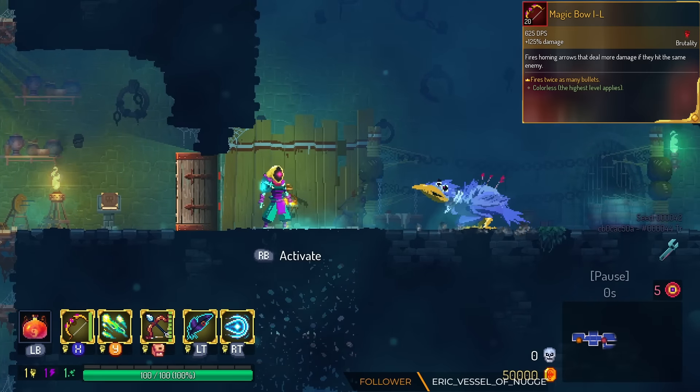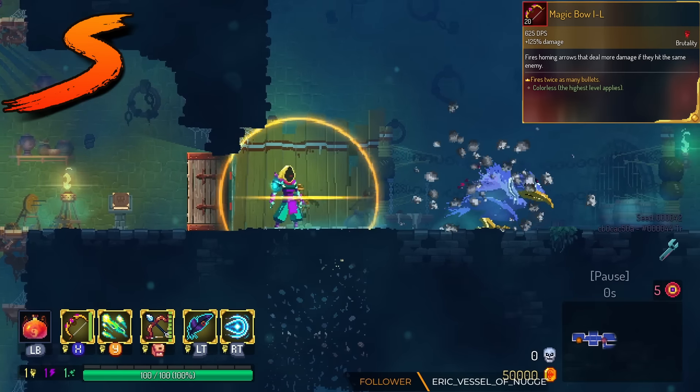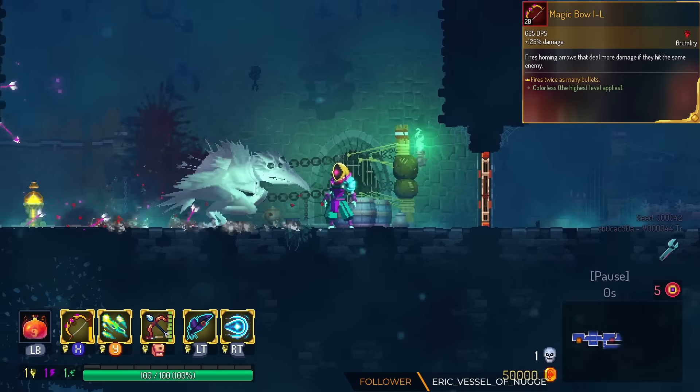Magic Bow gets double the bullets — double the pogs. We have this in the S tier. It still has a long windup, but my favorite way to play Legendary Magic Bow is to simply put it in the backpack.